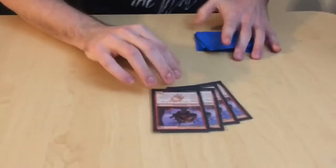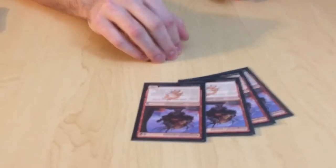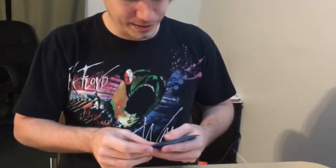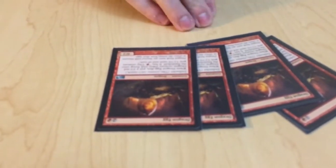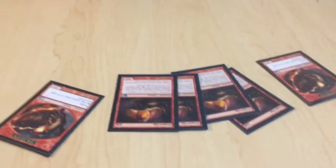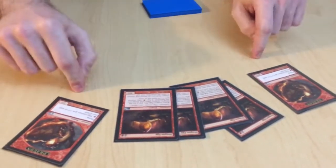Now the creatures — this is the backbone right here. 4 Dragonlord Servants: cheap, good defense, and they make your Dragons cost less. 4 Dragon's Eggs: cheap, good defense, great defenders. And the best part is when they die, you get tokens. That comes in great with Dragon Tempest because you're getting burn damage for the Egg and for the token. They're staples.